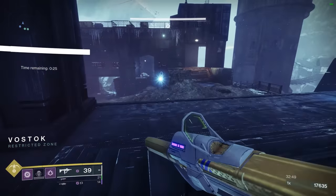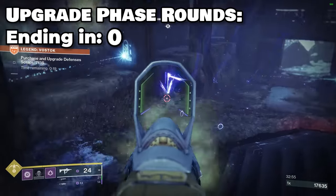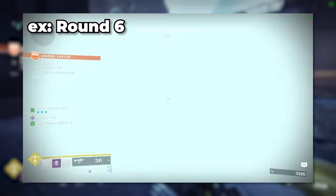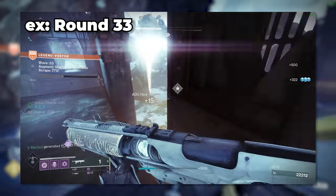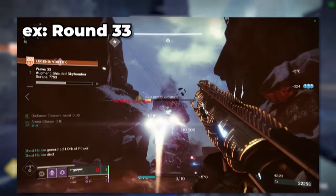The defense purchase and upgrade phase occurs at the end of any round ending in 0, 3, or 6. It's worth noting that rounds ending at 0 will always be pyramid boss rounds, rounds ending at 6 will always be pyramid rift dunk rounds, and rounds ending in 3 will always be a typical horde wave in the main map. Use this information to spend your scrap accordingly.